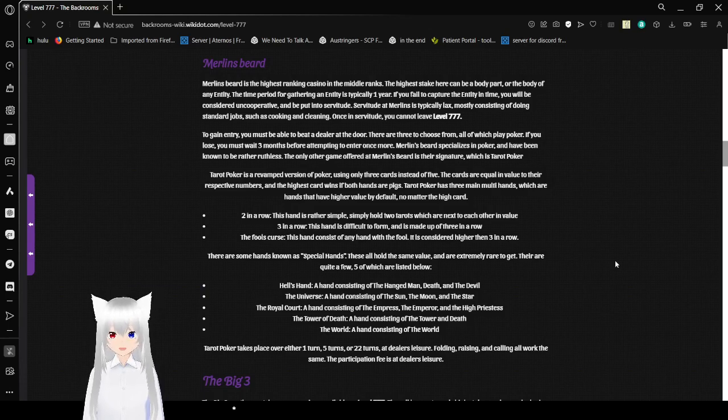To gain entry to Merlin's Beard, you must beat a dealer at the door — there are three to choose from, all of which play poker. If you lose, you must wait three months before attempting to enter once more. Merlin's Beard specializes in poker and has been known to be rather ruthless. The only other game offered is their signature, Tarot Poker. This seems like a bad idea.